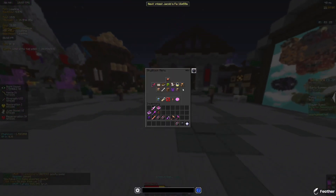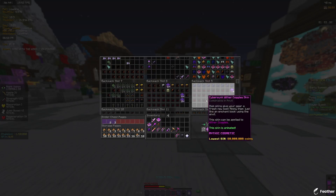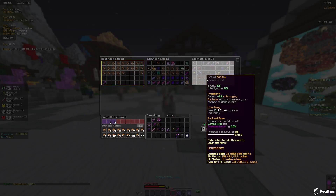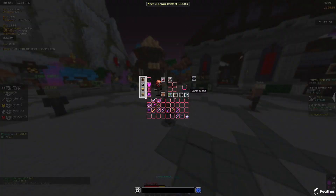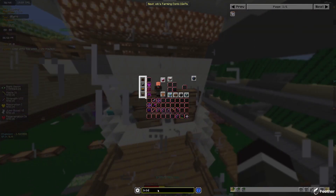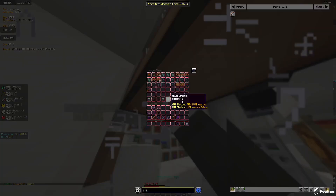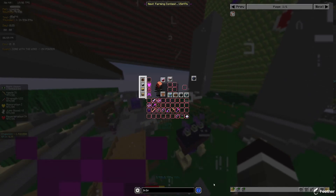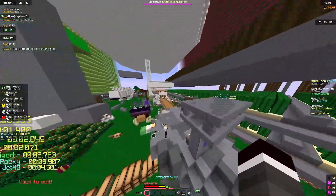One of the most useful things about NEU is searching for items inside your ender chest or storage. For example, if I'm looking for monkey pets I type in monkey and all the monkey pets get highlighted. If I lost an item — say a Juju — I type juju, double-click it, and then I can click through chests until I see the highlighted item. It's very useful for finding attributes on the auction house too — you type the attribute name and all matching items get highlighted.